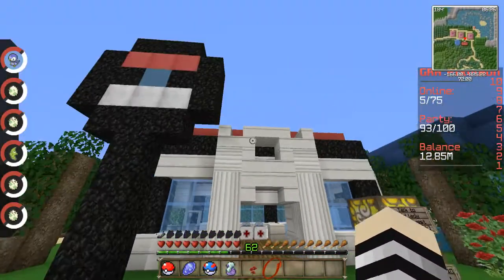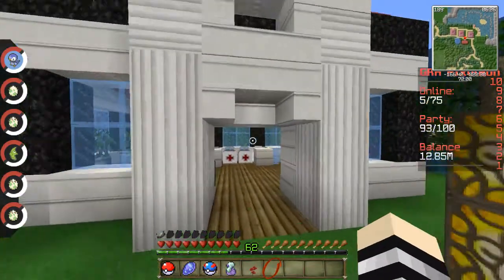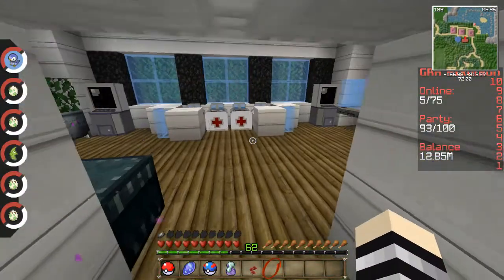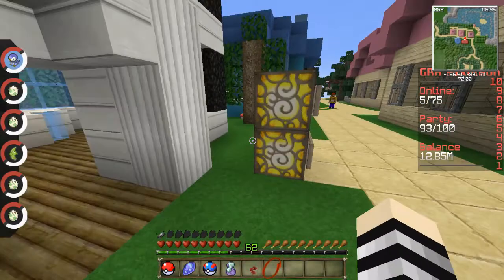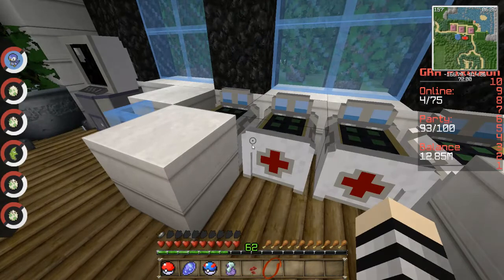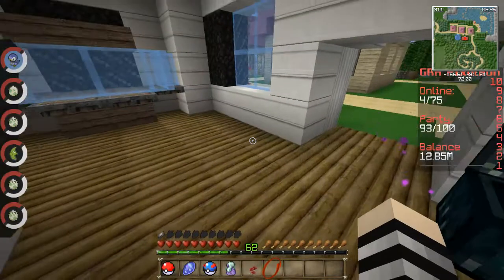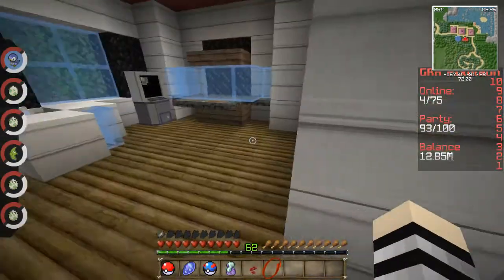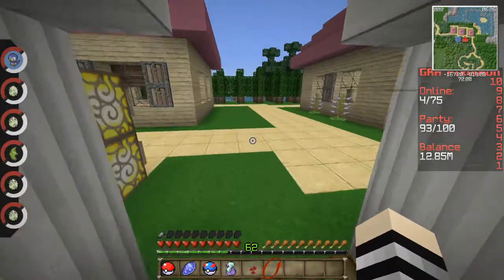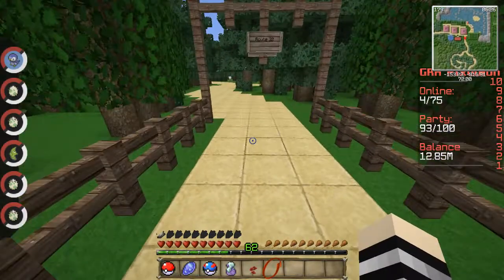We're going to heal real quick. Pokemon centers — each city has one of these. So when you're done with your gym battle or if you're passing by one of these cities like Cherry Grove, you can come in here and heal. Each of these Pokemon Centers has PCs and healers. When we turn around, there's a chest to store stuff in — so if you don't have a house yet, you can use that. I believe everyone that starts gets their first PV unlocked, but I'm not positive.